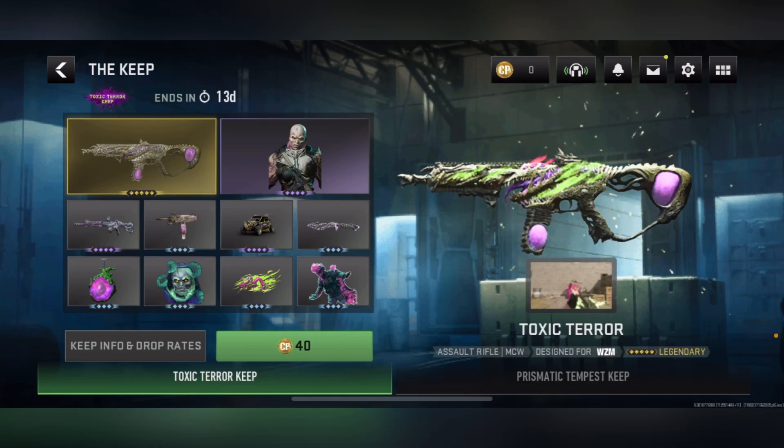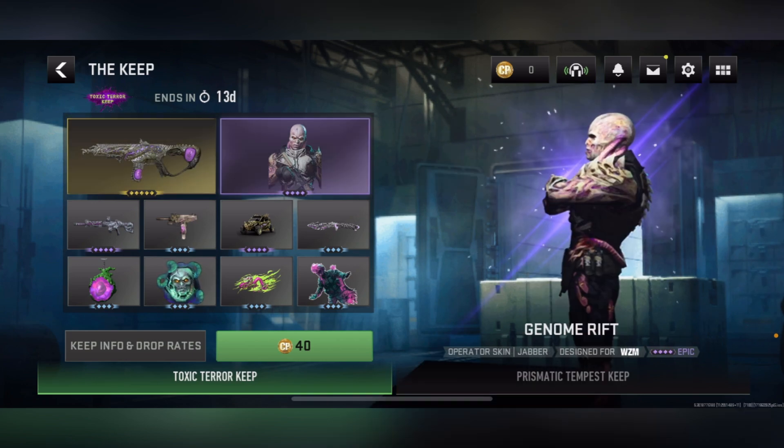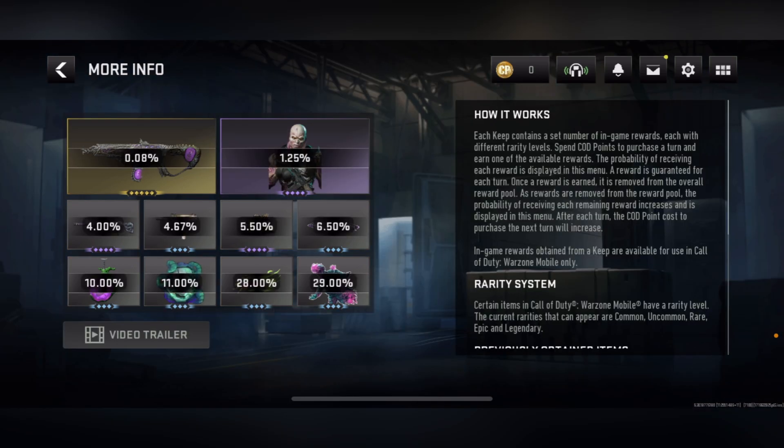Back and at it with a brand new Warzone Mobile video. We got a brand new keep that came in today — the Toxic Terror Keep. It ends in 14 days. It's actually crazy looking, with mutant exclusive rewards that came in for this keep. We got the Toxic Terror blueprint and also the Genome Riff operator skin.